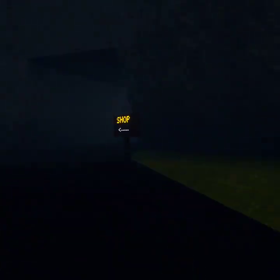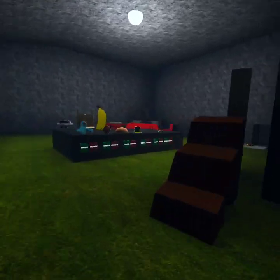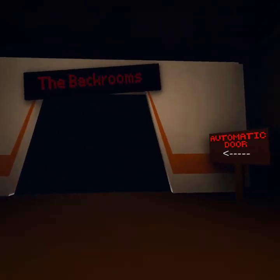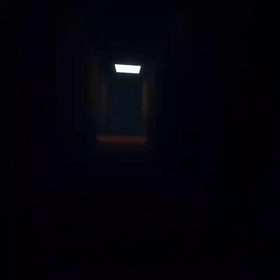So to get out of the map, you're gonna want to go to the shop. Go into the shop and into the vents that lead to the back room. Go all the way down here. Now when you're in the back room, walk to the store and then come over here.